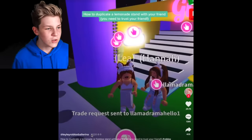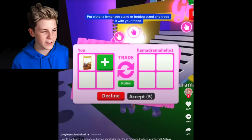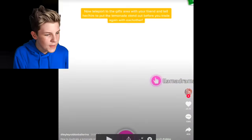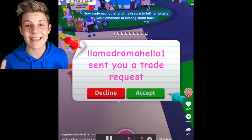Let's take a look at this one - this one looks like a way to duplicate your lemonade stand, either a lemonade stand or a hot dog stand, and trade it with your friend. So you put it in the trade and trade it with them, that's pretty cool. But then you teleport to gifts - yes, the lemonade stand duplication glitch! Let's go try this out.